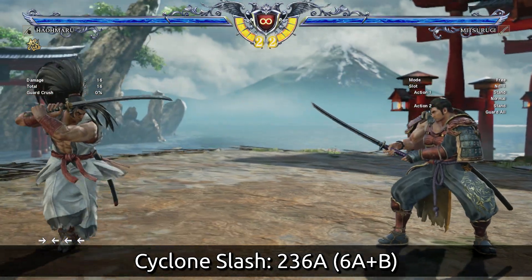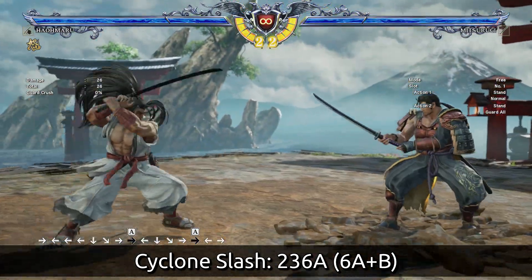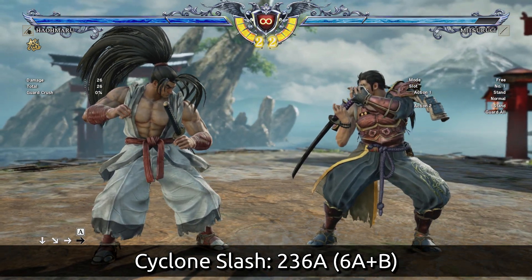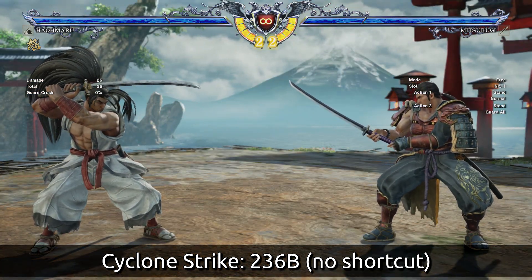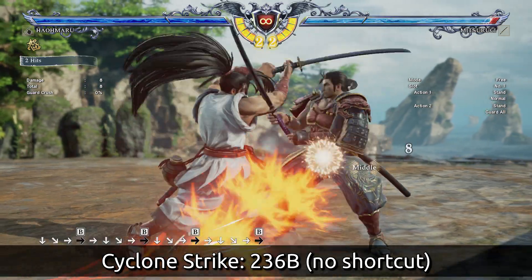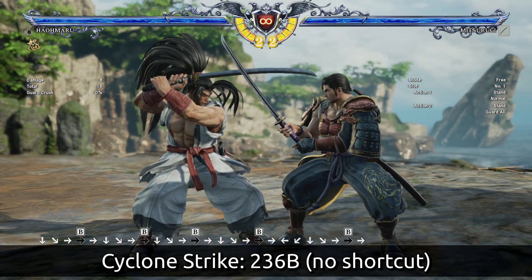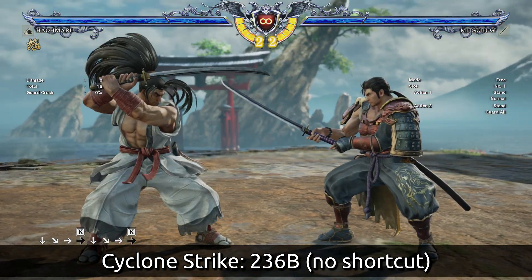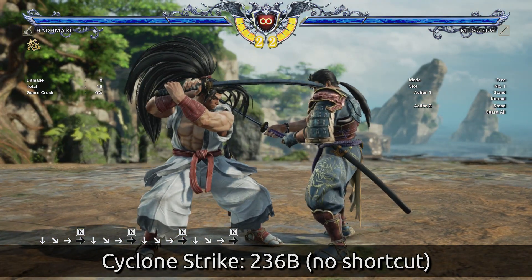One of his most basic moves is 236A, the Cyclone Slash. It works just like it did in all the other Samurai Shodown games. If you hold in A, he'll put his sword away and enter the bare knuckle stance while doing so, which is kind of a cool trick. When he does 236B, you get Cyclone Strike, which looks like the same thing except he hits you with sand coming up from the ground rather than the full hurricane attack. This has a lethal hit attached to it, so you'll use this a lot once you hit certain conditions. The third option is 236K, the fake - he just fakes the Cyclone Slash, used to bait opponents.